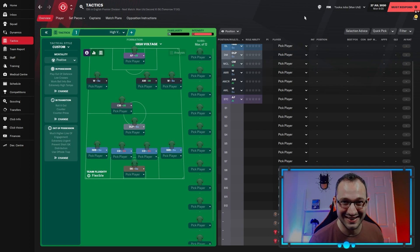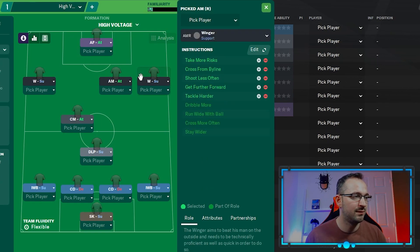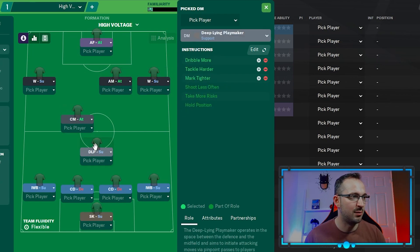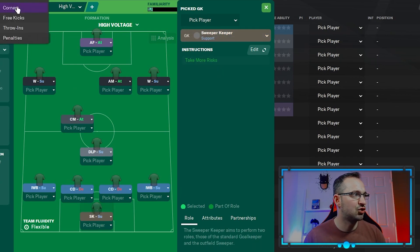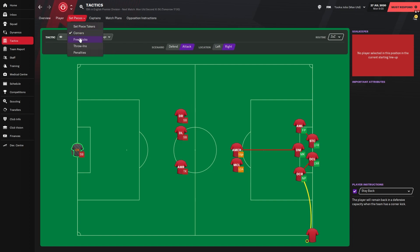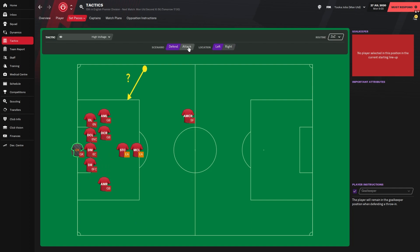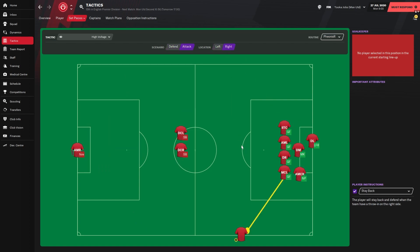Let's go over the instructions. You've got: advanced forward, winger left, winger right, attacking midfielder, central midfielder, deep line playmaker, inverted wing back left, inverted wing back right, central defender left, central defender right, and the sweeper-keeper. Set-piece instructions: corners use the Zazz setup, though some set-pieces may have changed. Defending and attacking corners aim for the near post. Free kicks and throw-ins have defending and attacking sides set up too — long throw-ins are included, and while they've been nerfed, they can still work if you've got someone who can throw long.